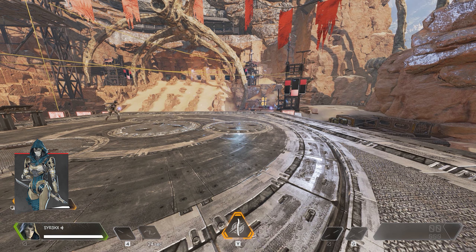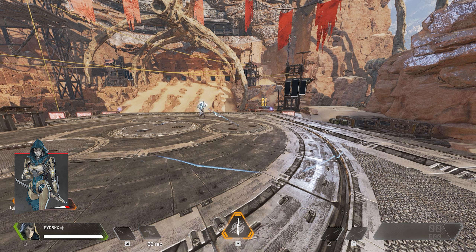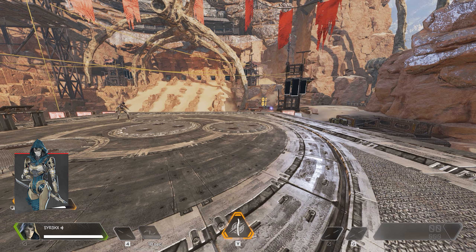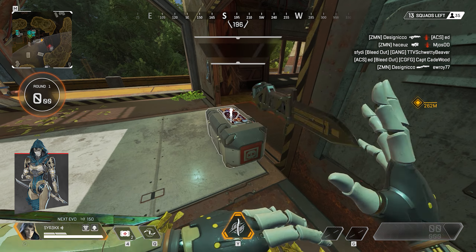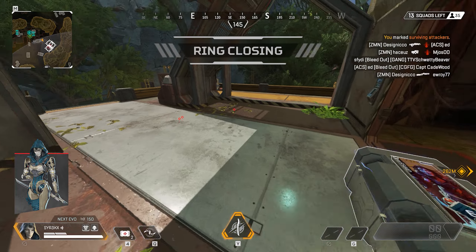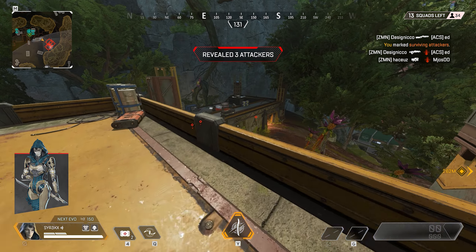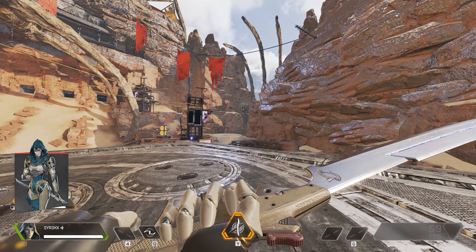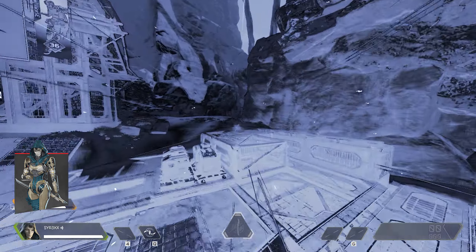Ash's tactical Arc Snare allows her to throw a spinning snare that damages and tethers the first enemy who gets too close. Her passive Marked for Death lets her see the location of death boxes on her map and mark surviving attackers. And her ultimate Phase Breach allows Ash to tear open a one-way portal to a targeted location.